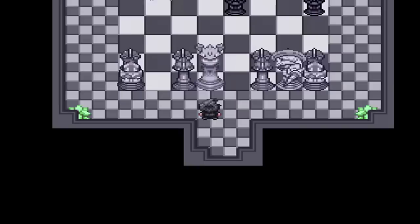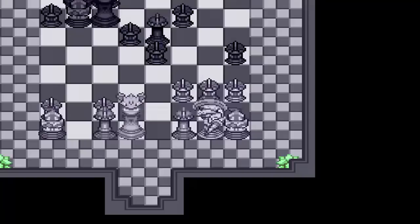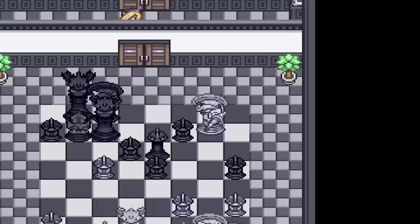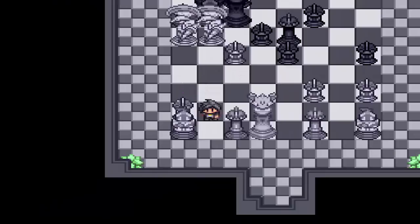Alright guys, for this puzzle you want to take this dude right here, you want to move him up, move all these guys up out of the way, and this guy in particular you want to push all the way up here. You want to promote him to a knight. You want to take this guy right here, push him up there. You want to take this knight and push him up to there. And I'm pretty sure you want to do the same thing with this knight as well — take this guy, put him up there. And that should be it.